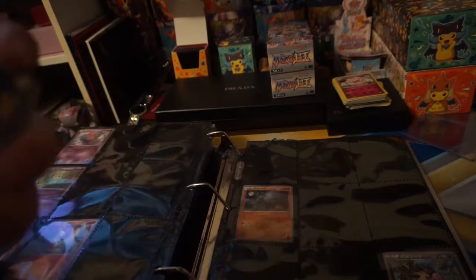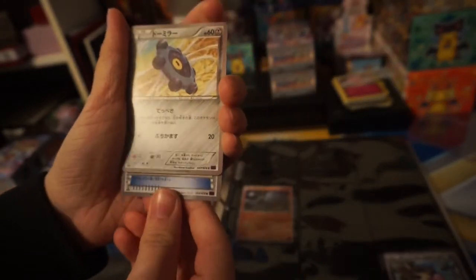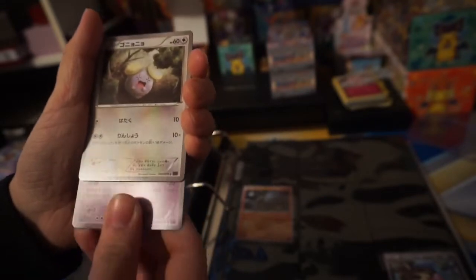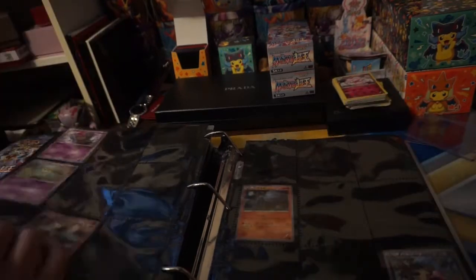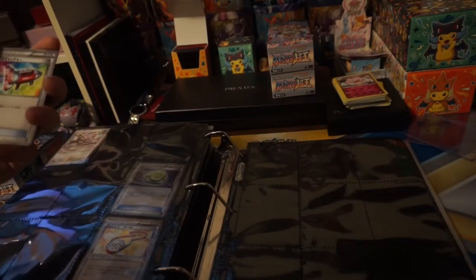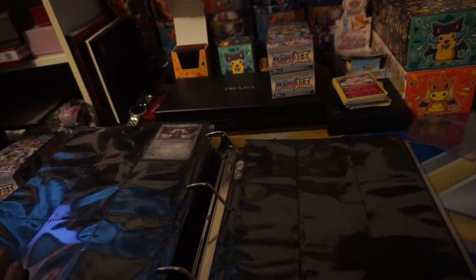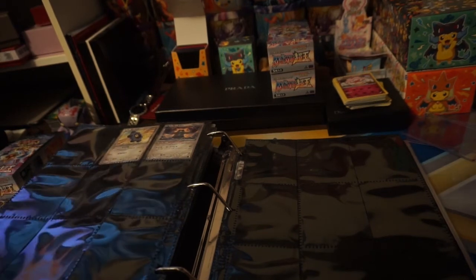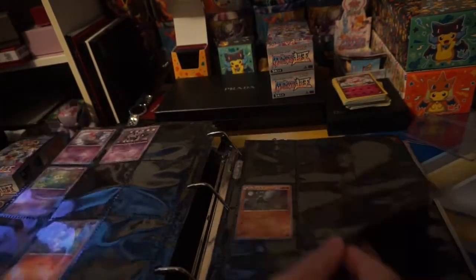Third pack... Fourth pack. Trainer. Klink — or Klang, probably Klink. The Psychic Pig. Whismur. Oh, is that some excitement back there? No, it's not. It's Bronzong. You're not always guaranteed a rare in the Japanese packs, but the pack sizes are smaller. Oh, that's not Klinklang — that's the thing that Bronzong evolves from. Horrible. So far no duplicates — that's good.